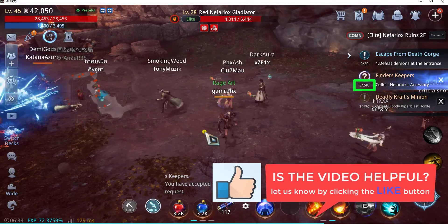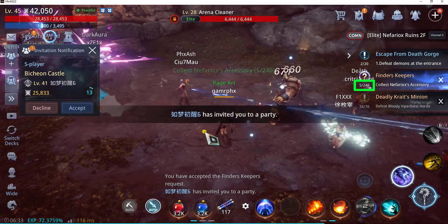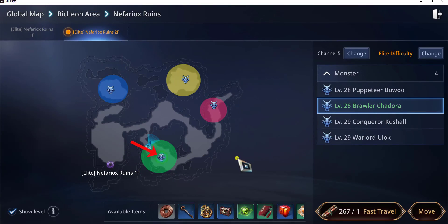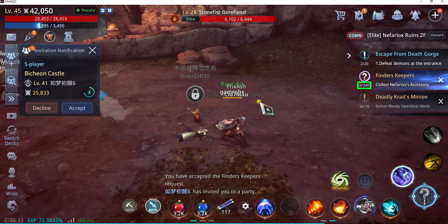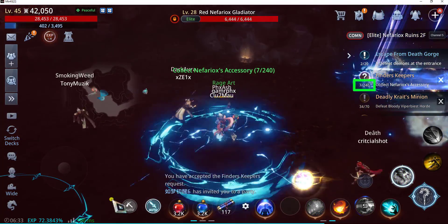Okay, so the counter went up. It's now 4 out of 240. Just a quick recap: on the map, it's this green area over here, and the monster is level 28, Brawler Chadorah. So I'll just pause this video and we'll resume once we have the 240 required monster kills.